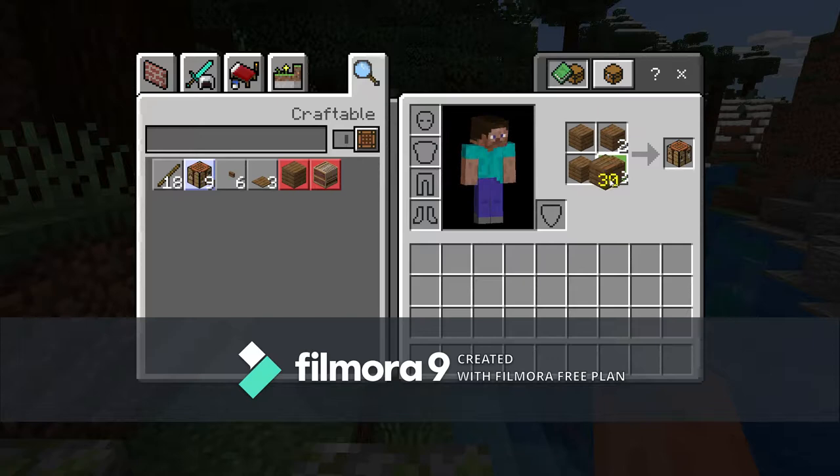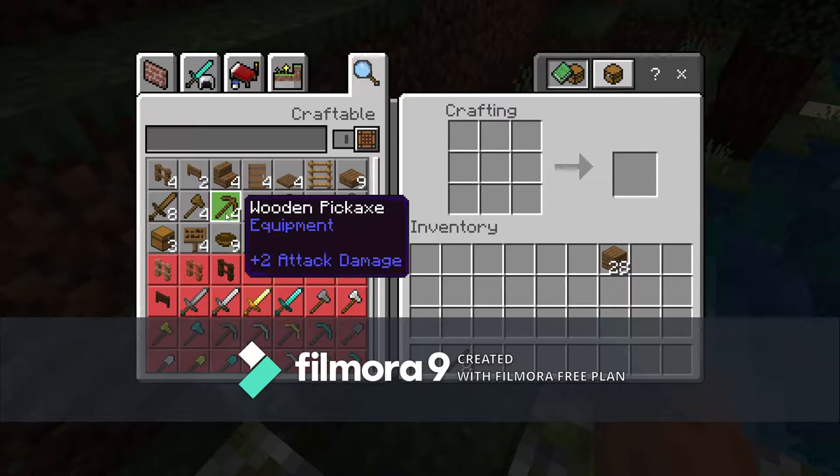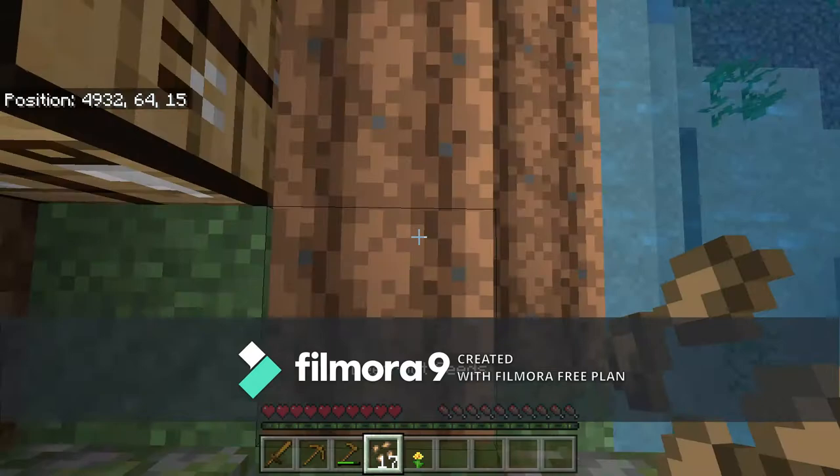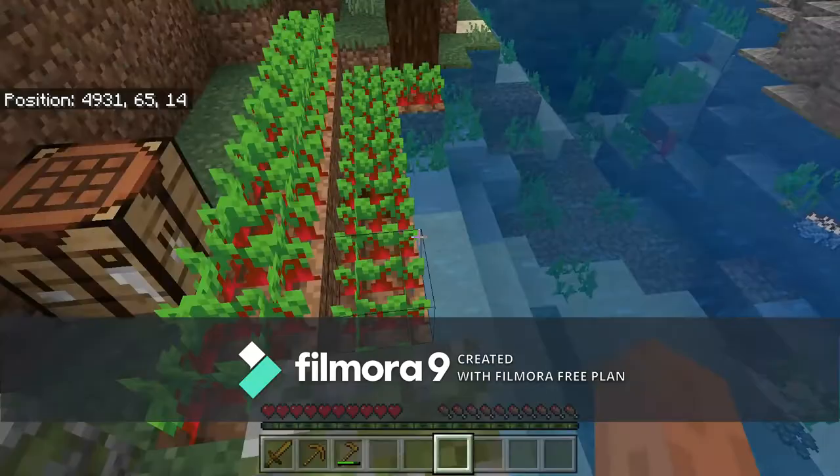Along with the crafting table, make some sticks. Place down your crafting table and now make some tools. You will need a steady source of food, so I suggest farming. Go ahead and use your hoe to plant some crops, and you will wait about five minutes and they'll grow.